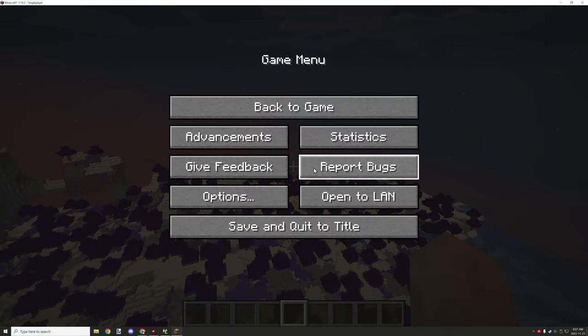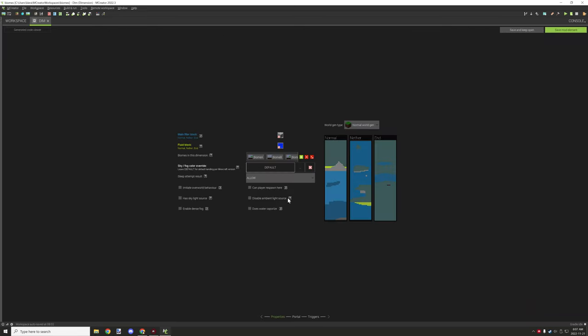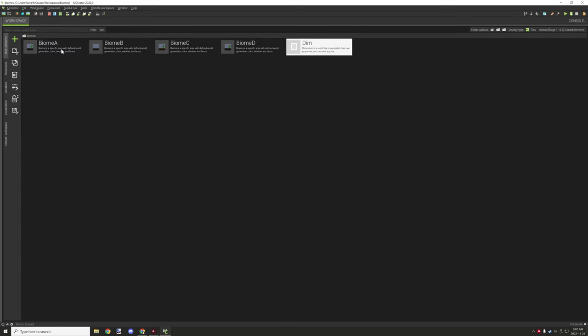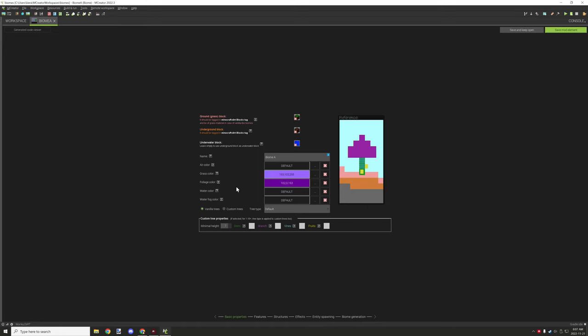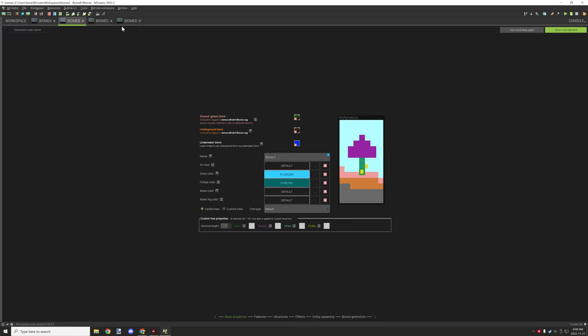Let's go into MCrater and look at the settings. I have a test dimension with all four biomes listed — just stone, basically the default settings to load the biomes in. We have four biomes configured with different colors so we can actually see the generation. The purple one, the cyan/blue one, the orange one for the C dimension, and a darker cyan for the D dimension.